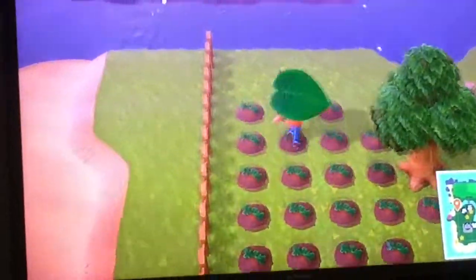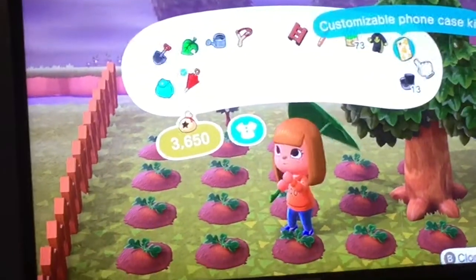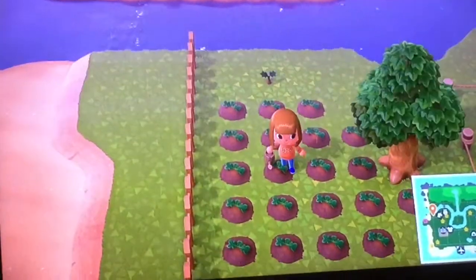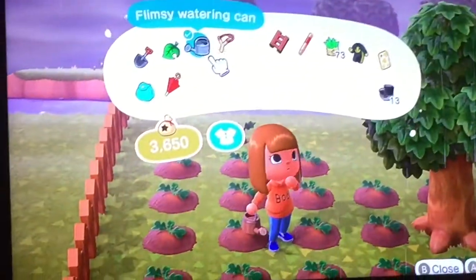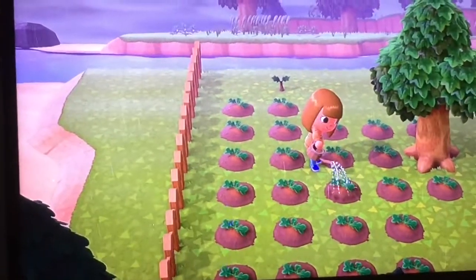Now to make a pumpkin farm — unless it's raining, it's a very good idea to water them. You gotta get a watering can; you can craft it using your crafting table or you can buy it from Nook's Cranny. Press A to water.